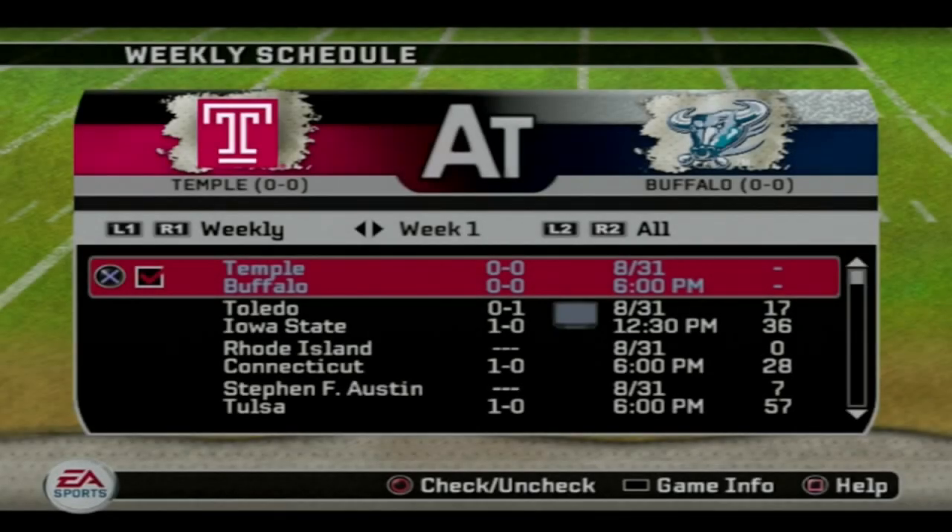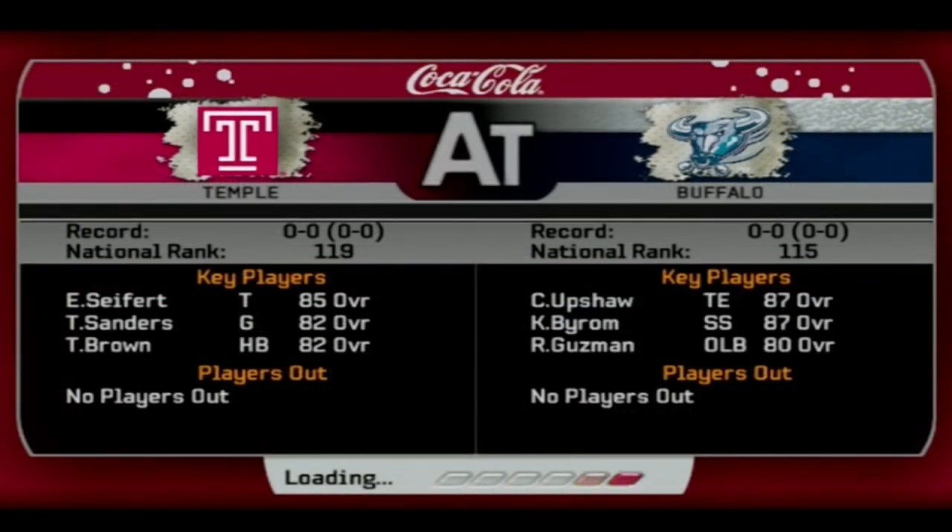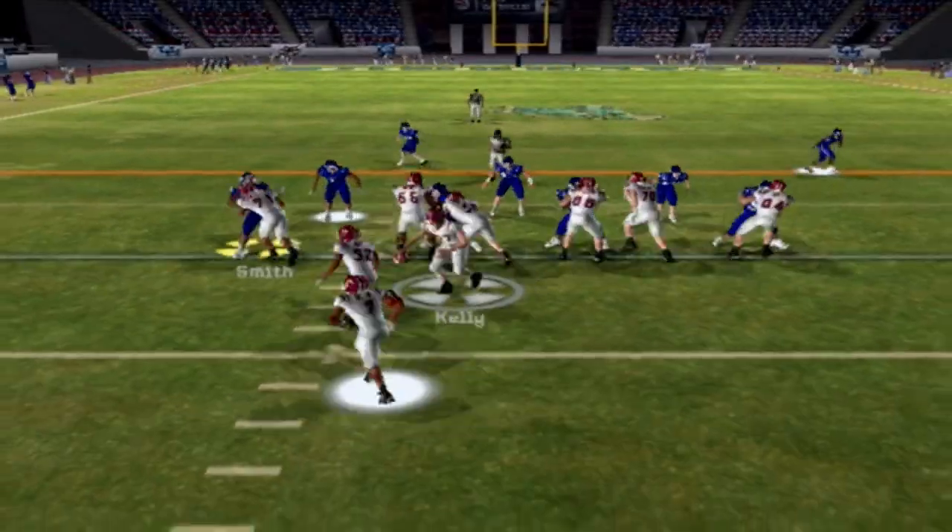Welcome back to the Buffalo Dynasty here on NCAA Football 07. It's been a while since episode one but we're finally back with this series. In our first game of the season we'll be hosting the Temple Owls, who are slated to be the worst team in college football. That said, we're not much better than they are, so this game could really go either way.